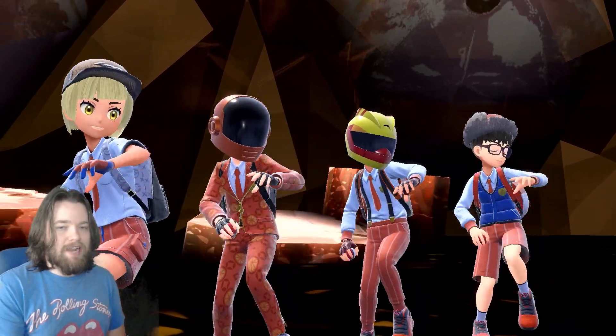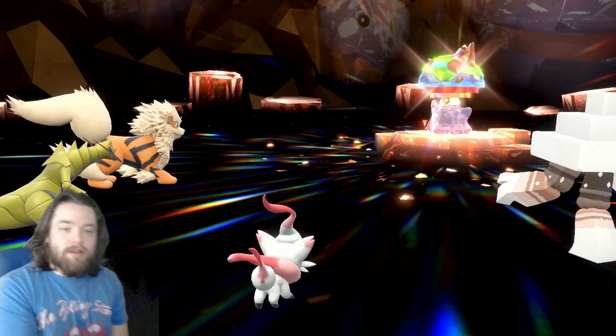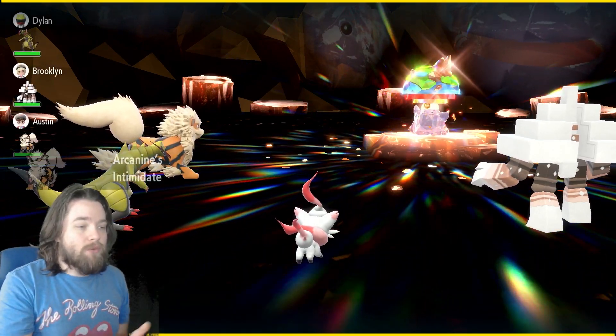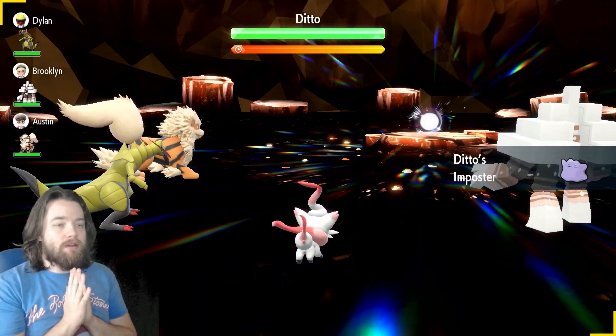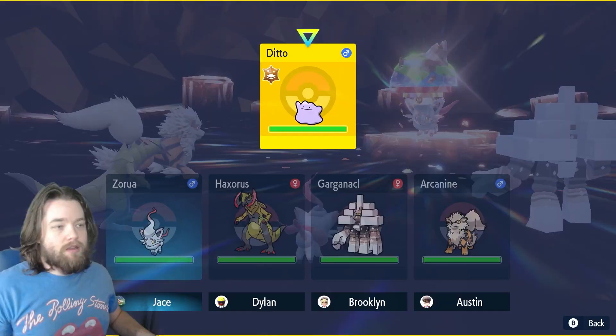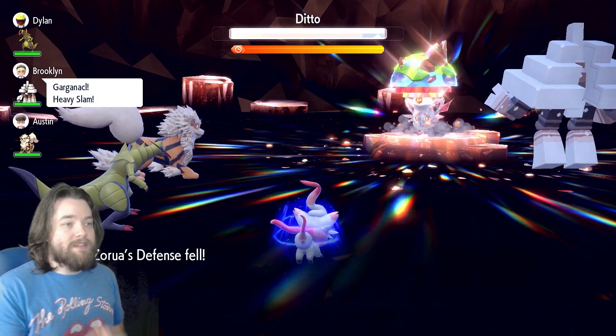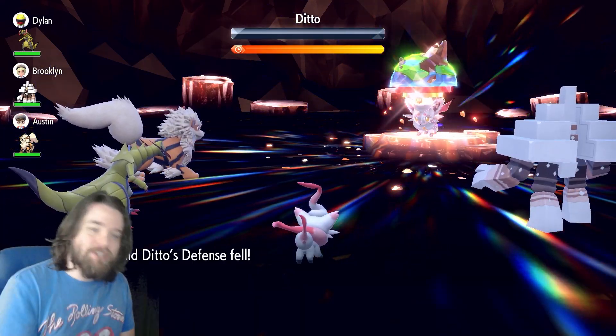Ground type Tera Ditto. As you can see we got a decent team here, a decent lineup, and we have our level one Zora. Because we're the host, when this Ditto uses Impostor it's always gonna copy the host's Pokémon. And all we're gonna do is click Leer, because we physically cannot hit each other. It's just that simple.